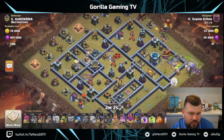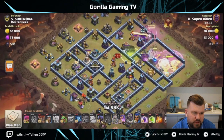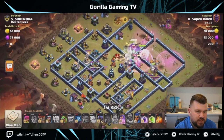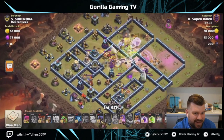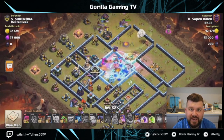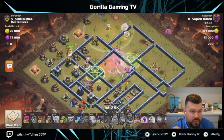Down go the Yetis and the boulders following behind — a nice funnel is created, Rage goes down, Grand Warden ability activates, tunneling down. Now, this is an anti-three-star base, so the Town Hall is easily accessible, but it's more about seeing what the back end can do — can it kill off that army and make sure you don't give away the three star?